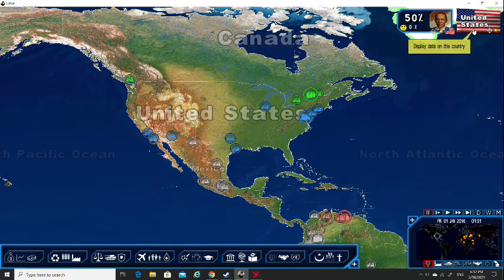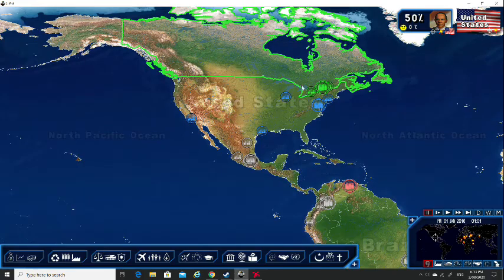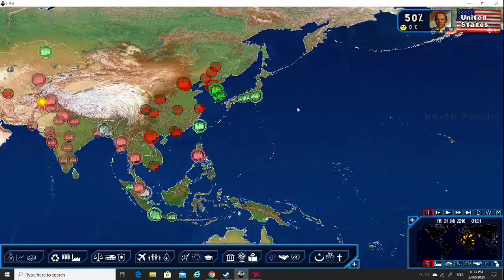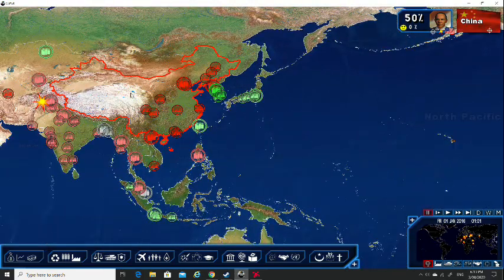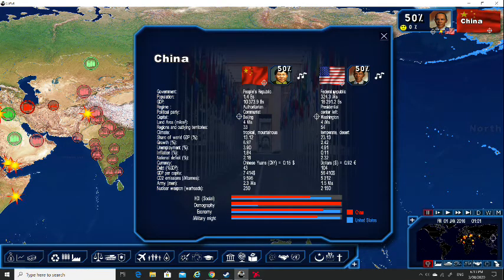And this panel up here, which I think I will go through first. You've got you there and your country, and you've just got some general kind of information. Actually, I think it might be better if I were to go over and click on China here and compare America with China. So you can see all the stats here, and then you can see we're a presidential democracy — they choose leaders.